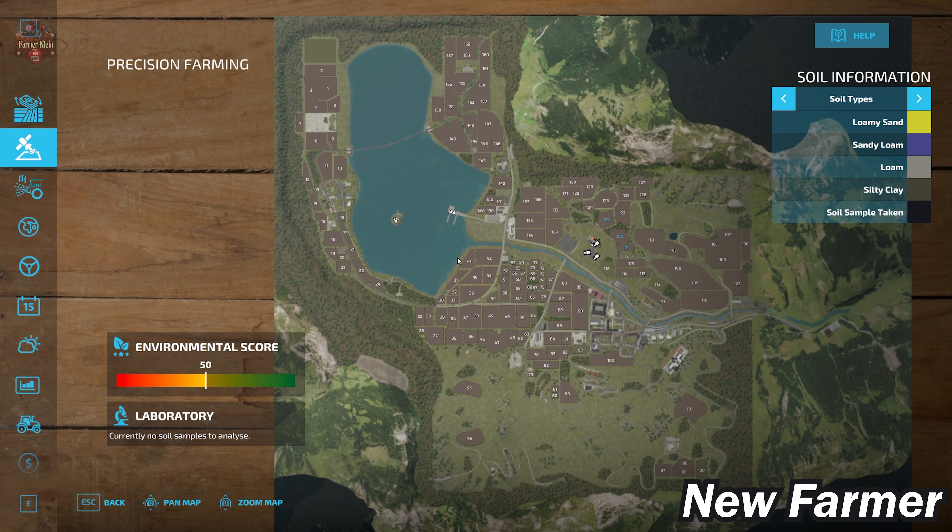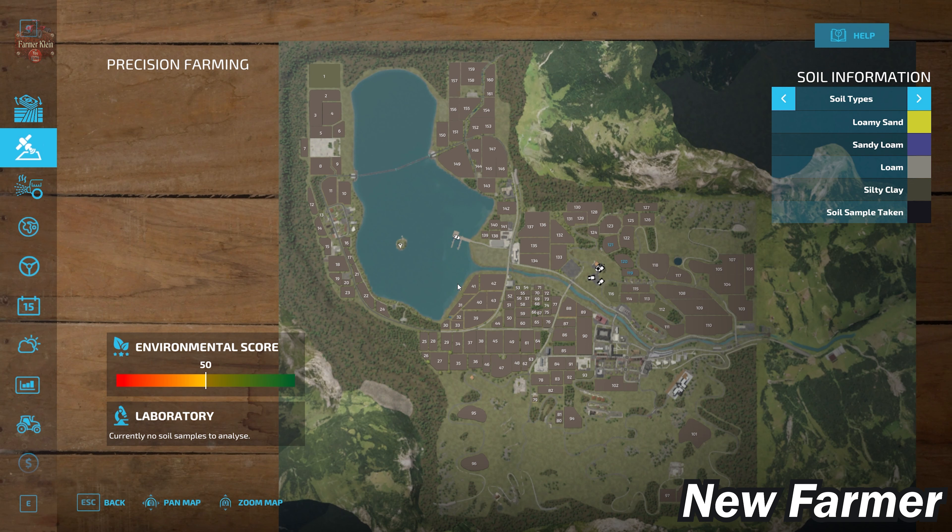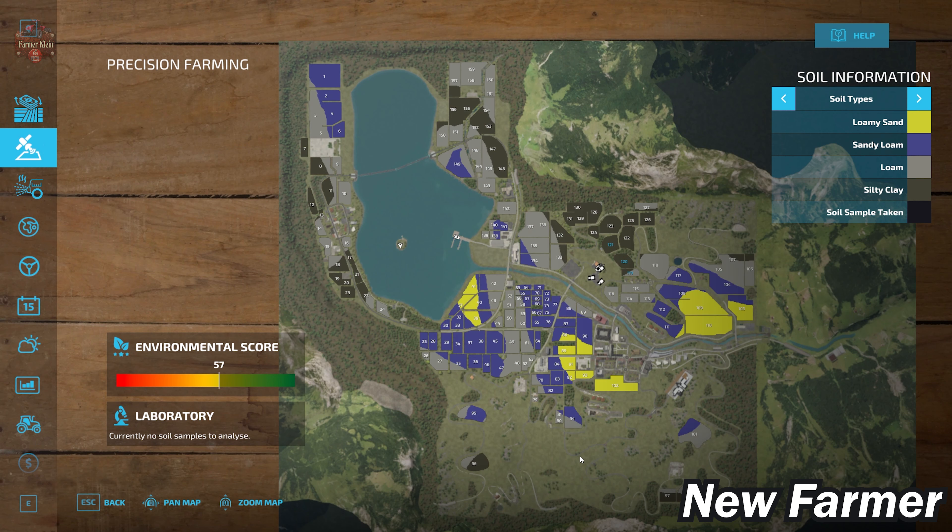Let's take a look at our soil map. This uses the generic soil map, so let's see how it's being applied to the fields. To the north in the expanded area we have a bit of loam and silty clay. To the eastern side of the lake we have sandy loam and loam. To the western side of the lake we also have sandy loam and loam. Down in the main part of the map we've got a predominant aspect of sandy loam and loam, with a bit more loamy sand mixing in off to the west.